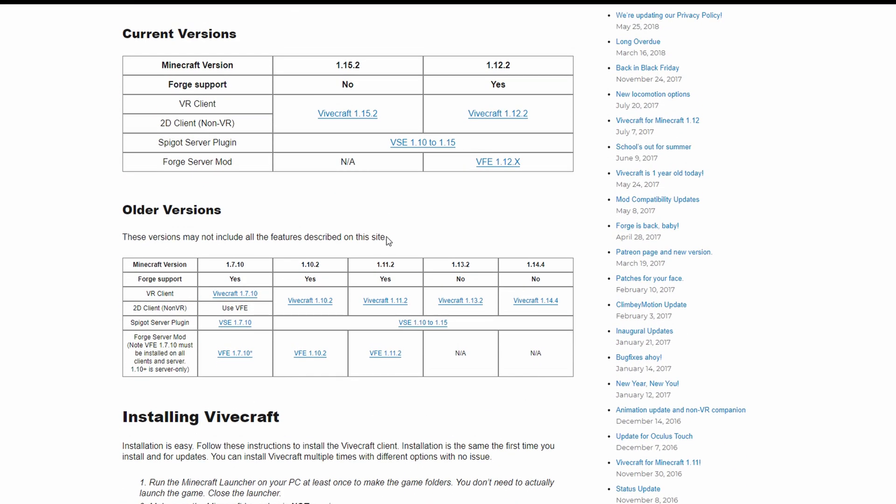I would recommend, for downloading purposes right now, Vivecraft 1.15.2. However, if you want to run shader packs — I made a whole video on downloading shaders — because Vivecraft does support Optifine, you're going to want to download the latest version that Optifine currently supports, which is 1.14.4. I already have this downloaded, so I'm going to download this one.